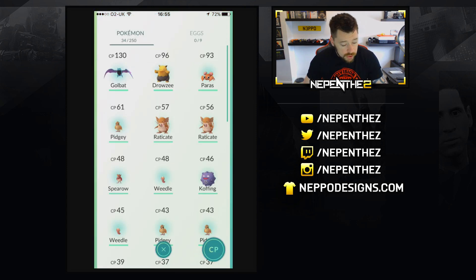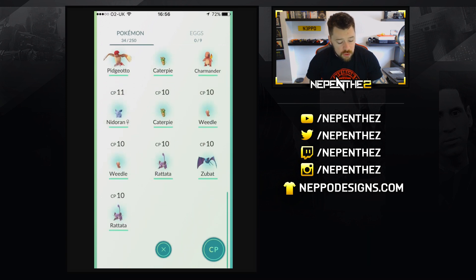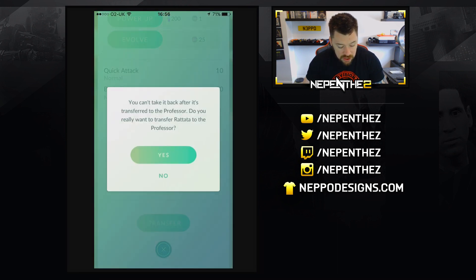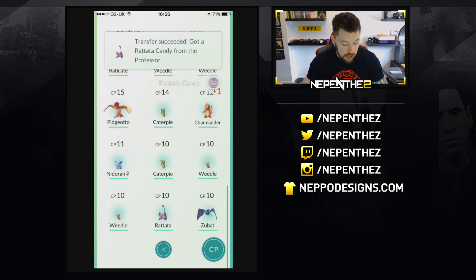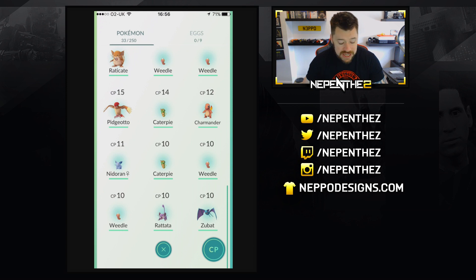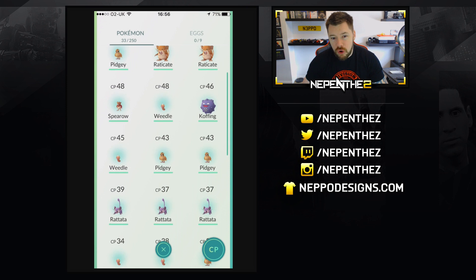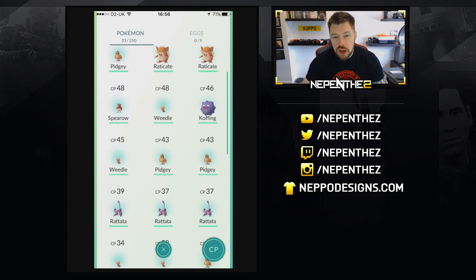Now, with my actual Pokémon, you can see my best Pokémon is a Golbat with CP 130. We've got a Drowsy CP 96, a Paras CP 93, and then it kind of tails off into the 60s, 50s, 40s. I don't necessarily understand exactly how the powering up, evolving, or transferring works. What I understand is that if you transfer something, you basically get the dust for it — or the evolution balls. So we've got a Rattata candy for transferring the Rattata, and we don't necessarily need the Rattata.